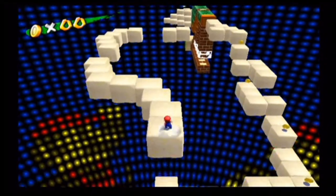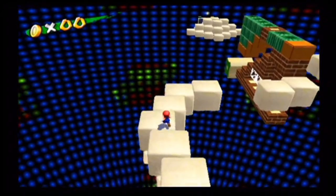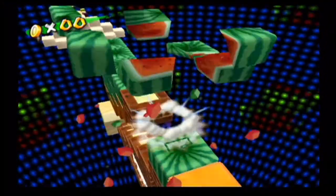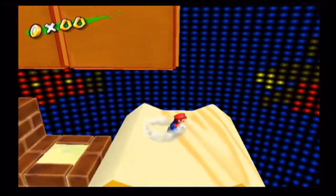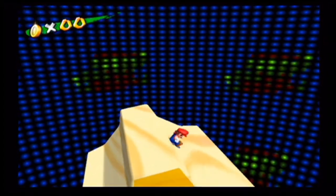We've got these returning sand blocks from Gelato Beach. Everything else is pretty much unchanged except it's a lot smaller to navigate. Even though we've already come across these small sand blocks before in Gelato Beach, there's not much else I can speak of here.